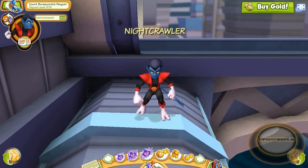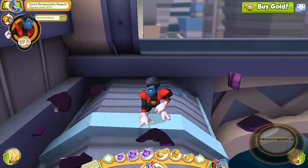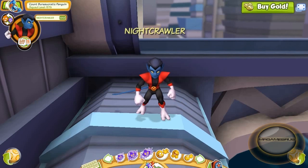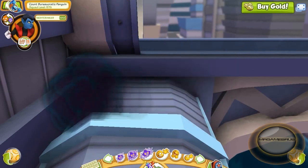His first power emote goes like this. It's the same as his third power attack — he disappears and throws the canister down to the ground. His second power emote: he plays teleport ball with himself.